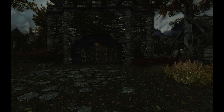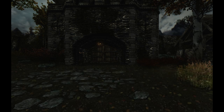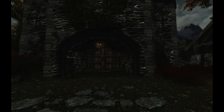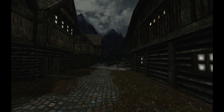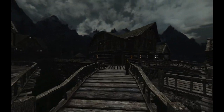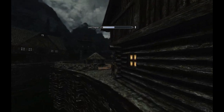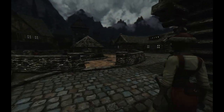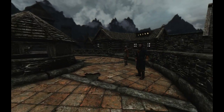So go outside your city, open the console by hitting the tilde key, and type TCL to turn off collision. Now walk into your city and you'll enter a sort of Twilight Zone-esque, Ghost World alternate version of your city. And look — there are your missing NPCs. There are some of my missing merchants, and they're all just standing around like they're waiting for something to do.